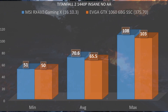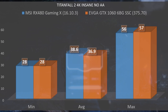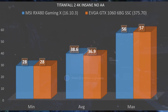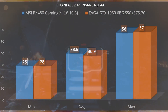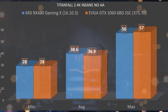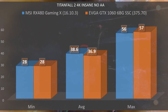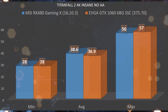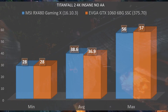Things get even more interesting at 4K, where the RX 480 had a minimum of 28 fps, an average of 38.6, and a max of 56 fps. Surprisingly, the GTX 1060 closes the gap significantly at higher resolutions, with a minimum of 28 fps, an average of 36.9, and a max of 57 fps.